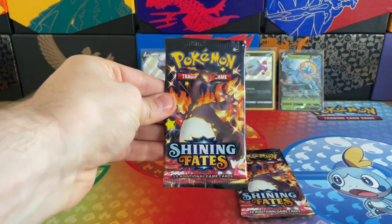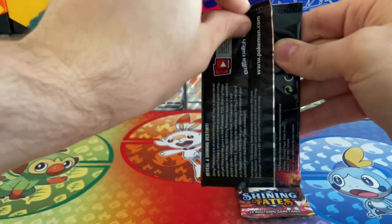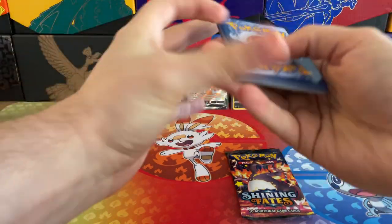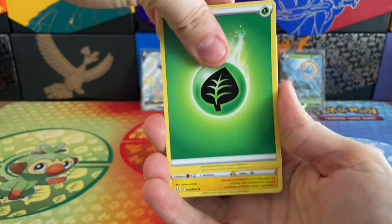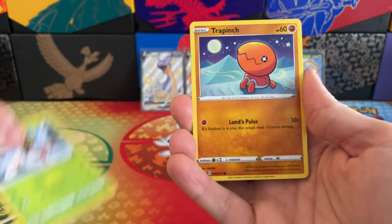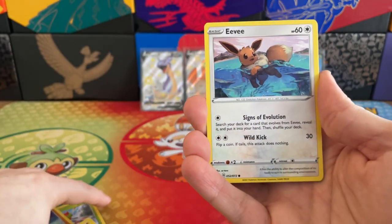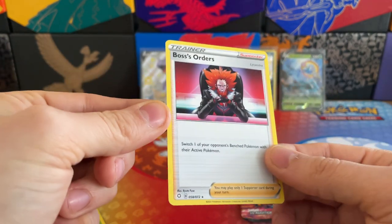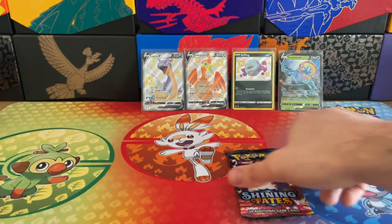We've got two Gigantamax Charizard packs left. Love the Gigantamax — of course this is the shiny version of him with his Flaming Wings. Here we go. We've changed our programming slightly — we will be now opening up one of the new Shining Fates products on Wednesday and also on Friday, three a week just to spread out the products. Reverse Holo Luxio and a Boss's Orders — that looks pretty fierce, and I don't think I would like him to be my boss.